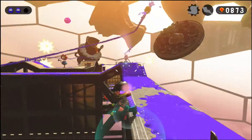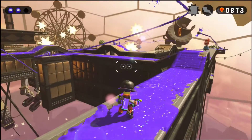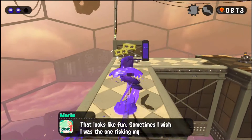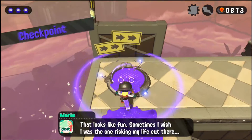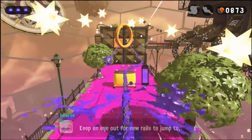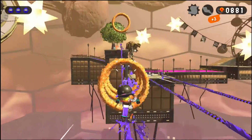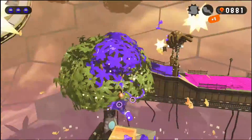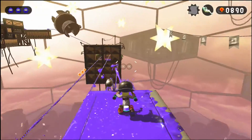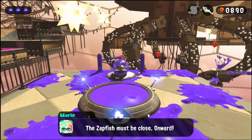I really wanted to backtrack and destroy that enemy but I decided to keep going forward so I wouldn't fall off the map again. Coming up here is where you'll find either the sardinium or the sunken scroll - I think it's the sardinium. Jump over and it's on the left side, all the way to the top. Keep to the very far left and jump to the left rail and you'll run right into the sardinium - there it is.